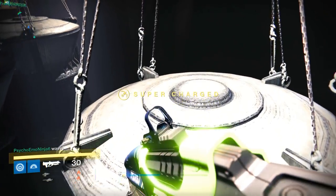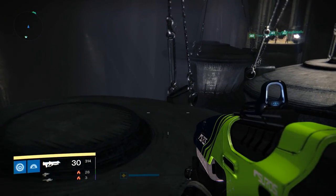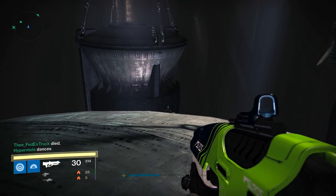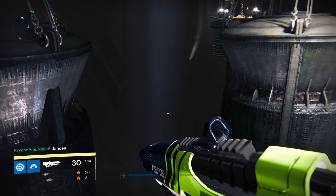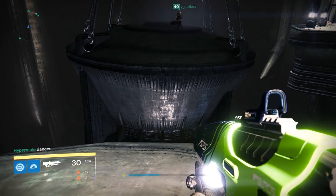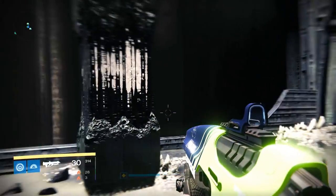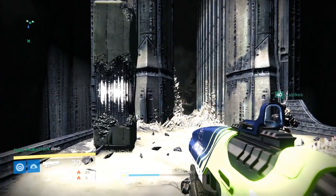Hey guys, Spider here for Destiny. We got the King's Fall raid and we have some parkour sections to get through. We open up the court, got to the first chest, then we have these big massive things swinging on chains and we've got to jump across from one side to the other. Best to take your time - it's not that bad. I died once the first time doing it mainly because I was trying to do it too quickly while they were moving. Pretty easy. We do have a couple more parkour sections and little puzzle sections to go, then we'll be back into battling things.